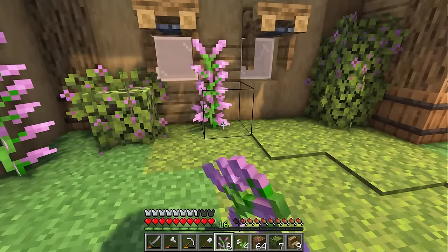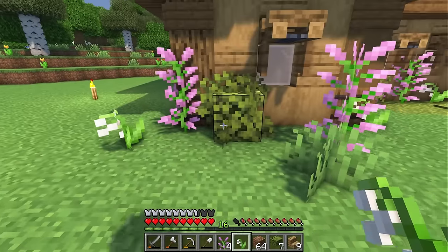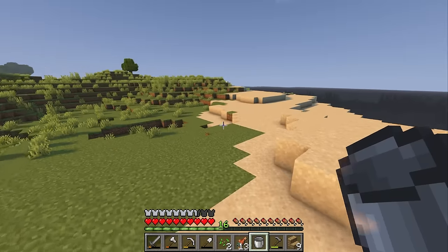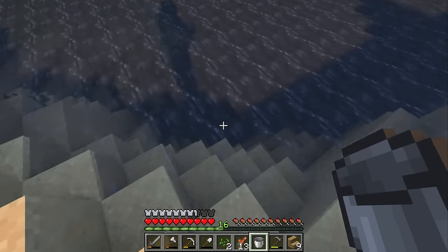Next let's add some flowers around the windows. I'm going to go with some lilacs and lily of the valley. I think lilacs complement the color of the flowering azalea leaves perfectly. Now I managed to find some iron while I was going through that cave, so I'm going to make a bucket and run and grab some water really quickly, because I feel like having some wheat on the outside of the house would complement the yellow terracotta really nicely. Let's grab some more seeds while we're at it.